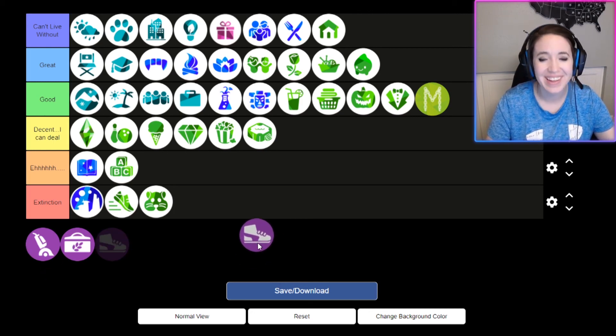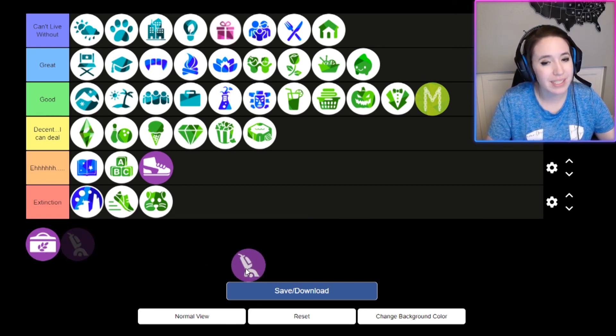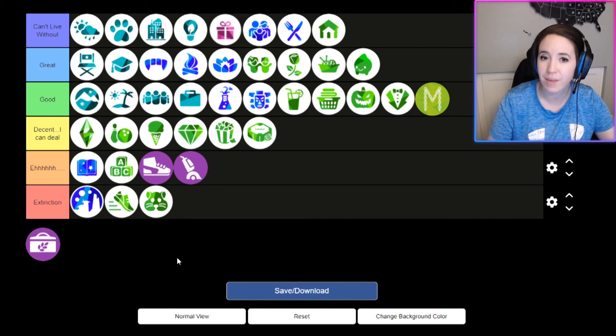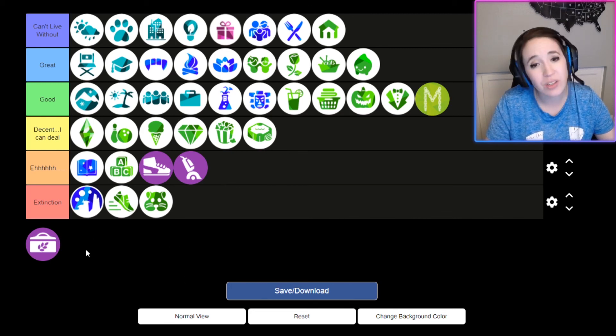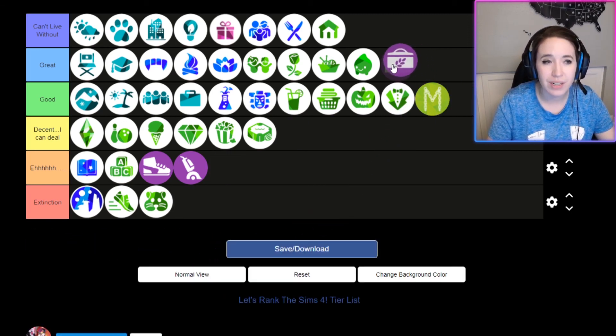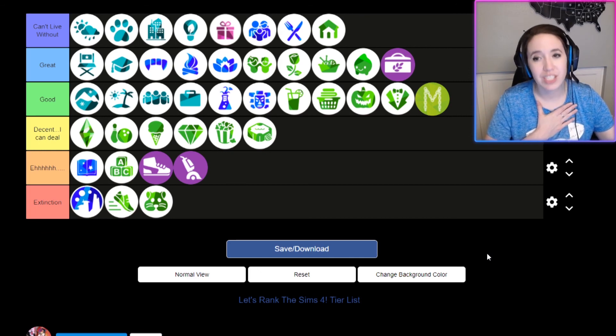Now into kits. The Throwback Fit kit I'm putting as eh — I like some of the items and the idea behind it, but it should have been a dollar or just a free update. Bust the Dust is eh for me too — I don't want another task for my Sim to do, and the dust builds up way too fast. The dust bunnies are adorable, but having cleaning as an aspiration doesn't feel like a real life goal to me. Country Kitchen is great — I absolutely love it, so cute and adorable.